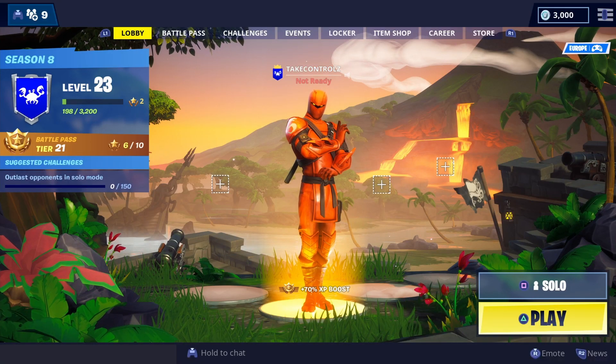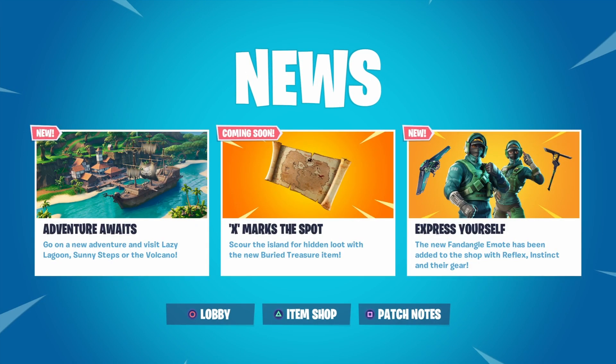Back on Fortnite, new message of the day — check this out: X marks the spot, scale the island for hidden loot with the new buried treasure item. Look at the treasure maps — we're gonna have shovels and spades and dig for loot! Apparently someone's found an X made out of rock over in the jungle area, basically where the X is on the map.